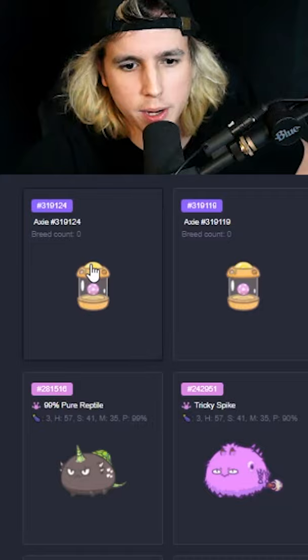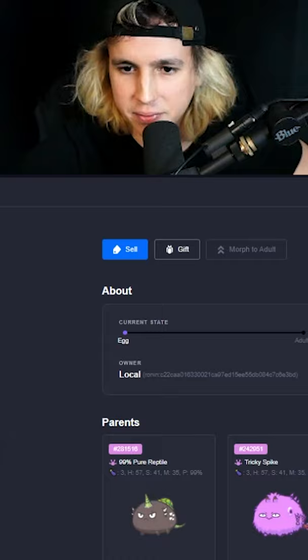Boom, inventory — and you can see right here the progress. It takes five days, and you can also sell it or gift it.